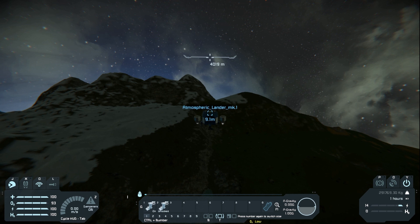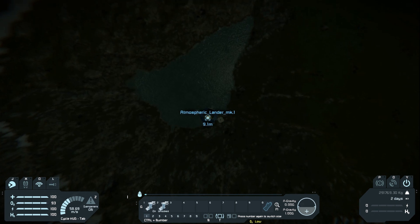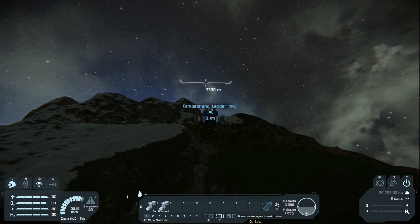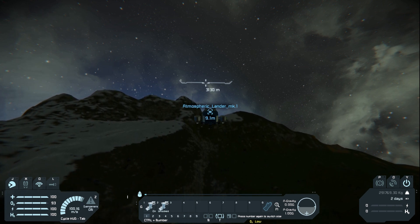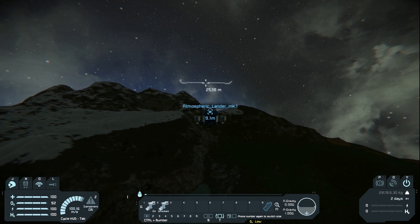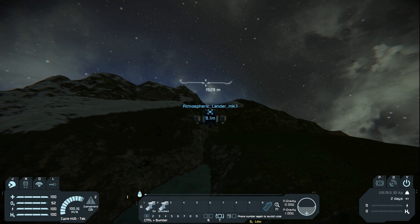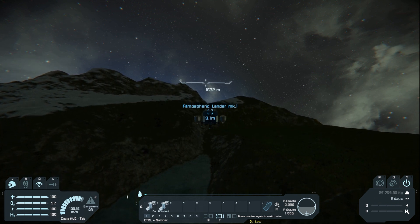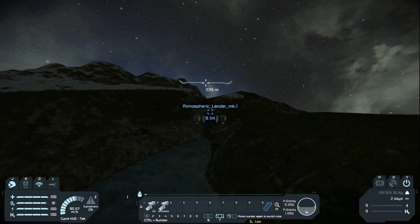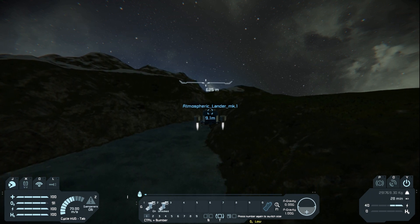We're going to continue to land because we found our lake right here, and we want to find minerals we can mine. That's going to help us get into space to get other items. Primarily what we're looking for is iron. Now at the moment our ship is actually running off battery power, and I'll go through that in just a minute. So we want to look for iron and if possible uranium. If we can find iron and uranium, we're in a fantastic position.